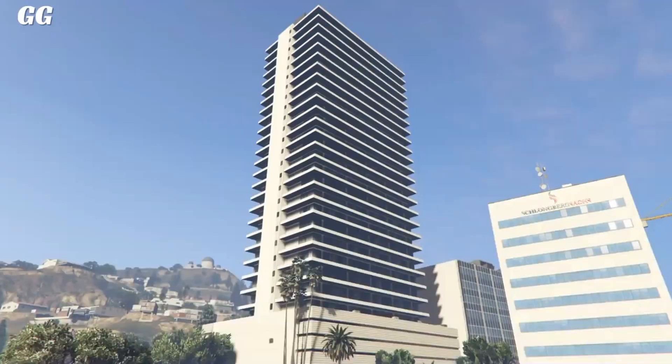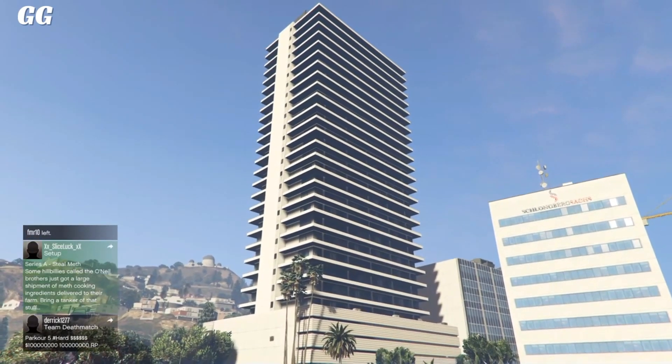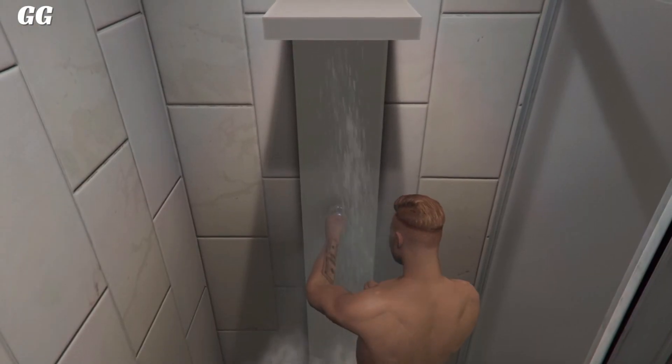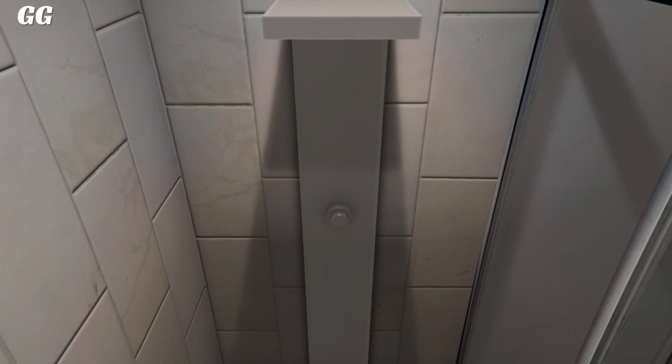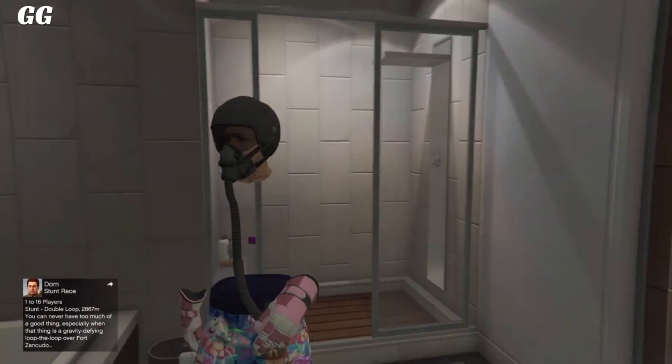As you guys can see, once you spawn into a new online session, your character should be wearing the flight suit helmet with the flight suit tube on the outfit that you guys selected. This glitch is very unique and awesome, and you guys can make some pretty sick mod-looking outfits out of this glitch.